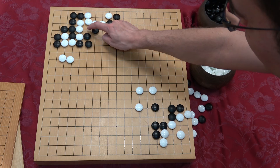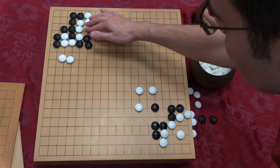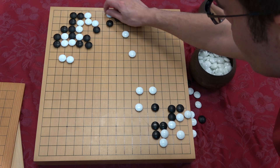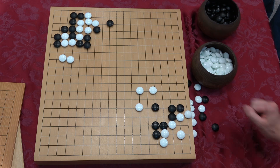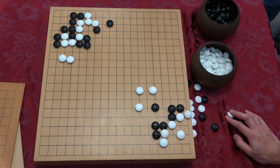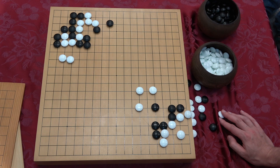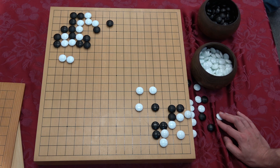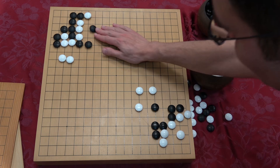We have this situation where whether or not we want to throw in and fill this liberty — imagine you can play this stone for free at any time. This stone actually creates a weakness in your own shape; it shorts white's liberties but also creates a weakness for you as well, and your weakness is arguably worse. The proper move was not diving right in, but standing off just a bit — playing the really boring shape move in the center of three stones.